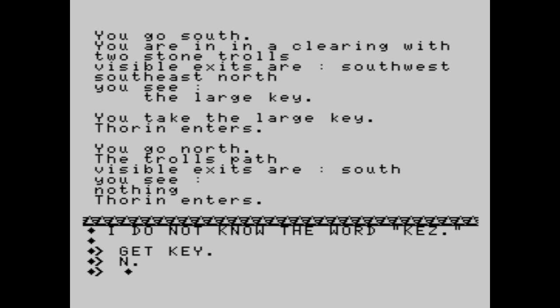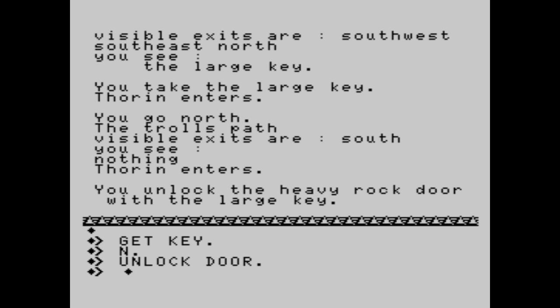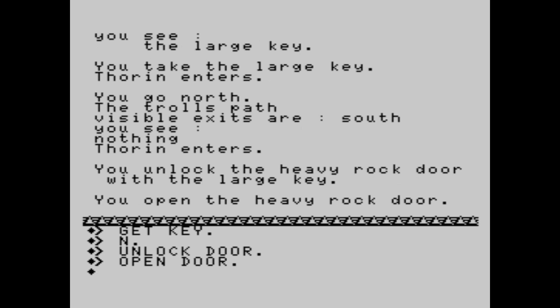You go north to the troll's path. Visible exits are south. We unlock the heavy rock door with the large key — it's a key. And believe me, this is the typical text adventure thing. Unlocking isn't enough — you have to open it. And now we enter it, going north.